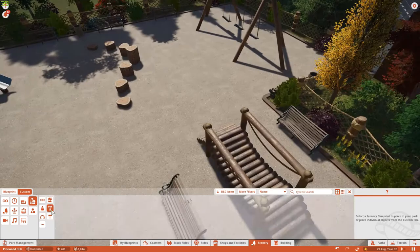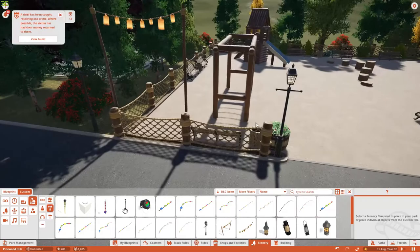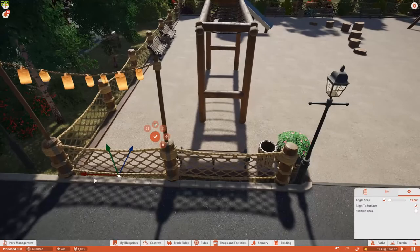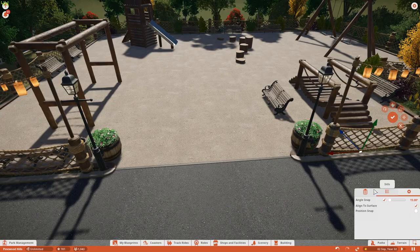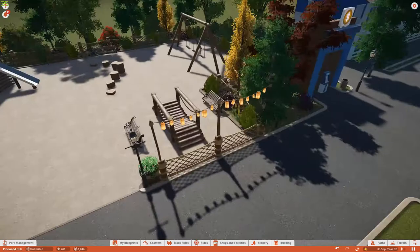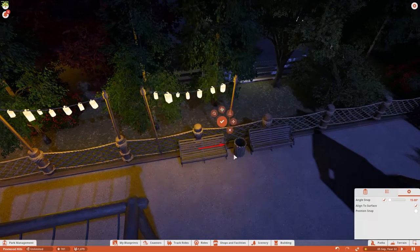Placing some benches down now. We're going for a semi-realistic build here in Birch Valley, although the realism will be limited to my imagination as I'm not quite as good as some of the other Planet Coaster guys on YouTube. The idea is that parents would sit on the benches and let their children run riot and burn off some energy. I'm also now placing down some lantern rope pieces.